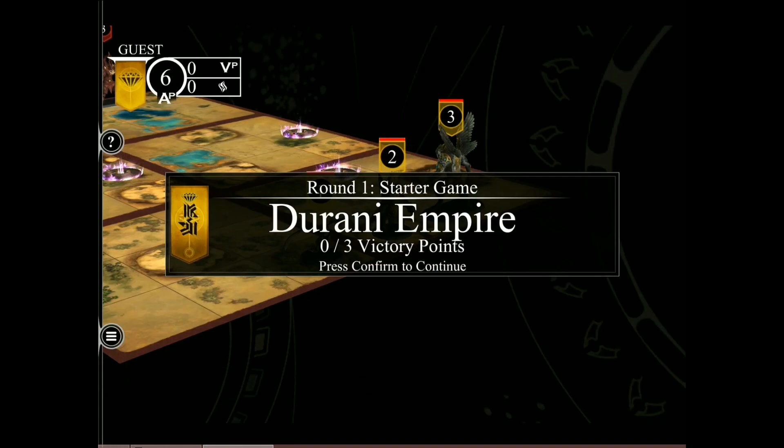Once the upkeep phase is complete, the player will receive a number of action points that they can spend on their golem's abilities. The number of action points that you receive is going to be based on the army point value, or size of the army, as dictated by the scenario. For example, this is a 500 or less army point scenario, so the players will get 6 action points per turn, as we see right here. Larger armies will get more.